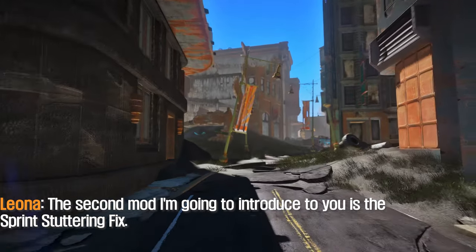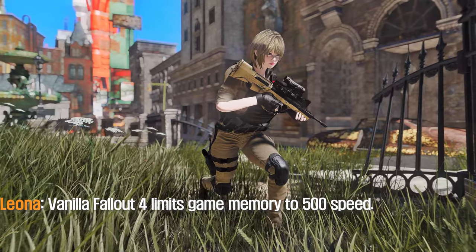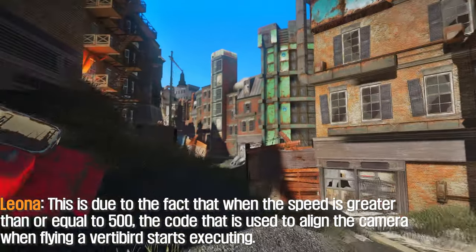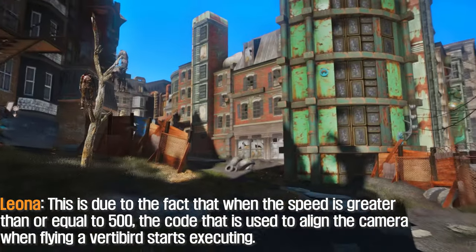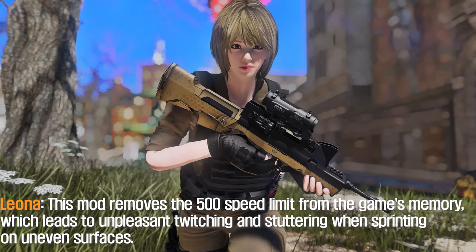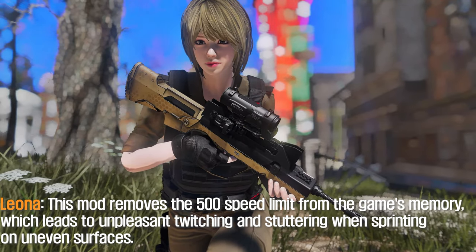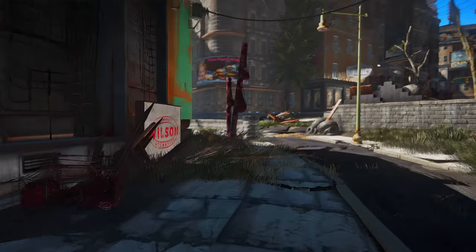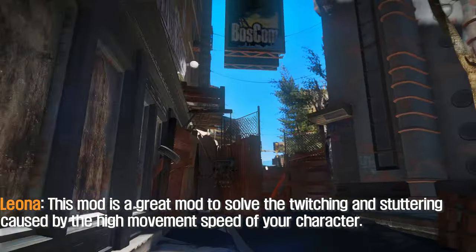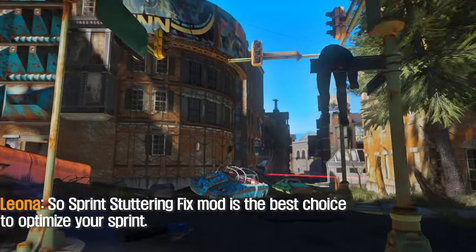The second mod I'm going to introduce is the Sprint Stuttering Fix. Fallout 4 limits game memory to 500 speed. When the speed is greater than or equal to 500, the code used to align the camera when flying a vertebrate starts executing. This mod removes the 500 speed limit from the game's memory, which leads to eliminating unpleasant twitching and stuttering when sprinting on uneven surfaces. Sprint Stuttering Fix is the best choice to optimize your sprint.